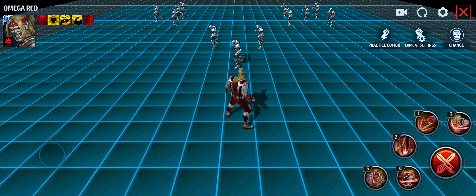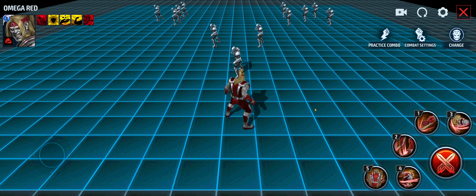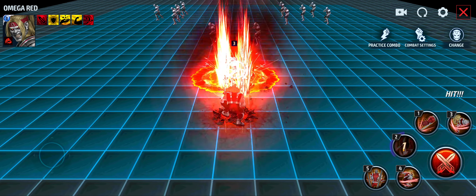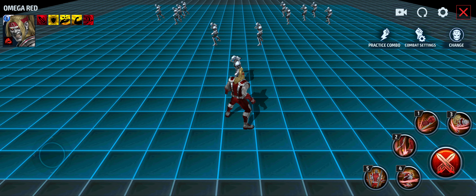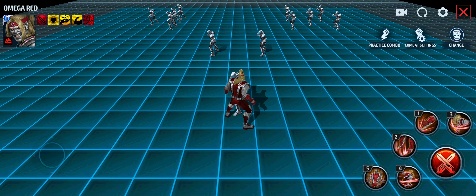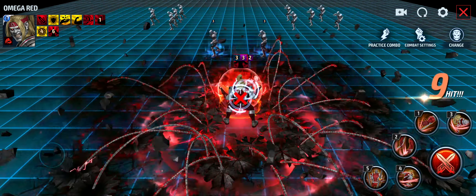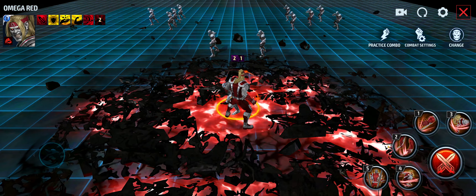His first skill is his carbonadium whips — he throws them out, you can see the energy drain effect. I could have sworn that carbonadium whips applied some type of poison effect but I forgot to look it up. His second skill I remember from the Marvel vs. Capcom games. Going into the third skill, I have to be honest — with his skill pool, other than his fifth skill, the rest of his skills look like 2018-era visuals.